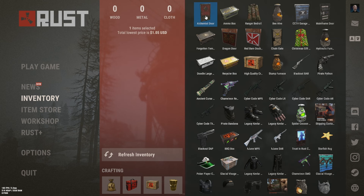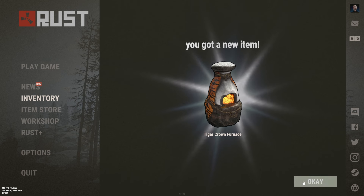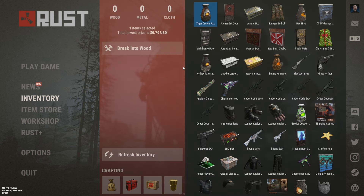Alchemist door — $1.05. Last but not least, last crate — let's see what we get. Tiger crown furnace — I know for a fact that's pretty bad. Yep, 70 cents.